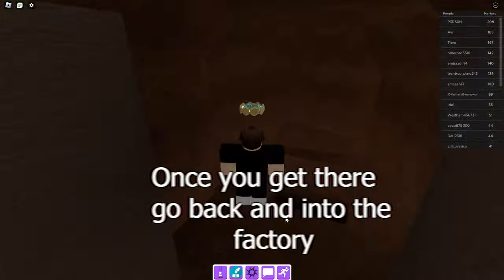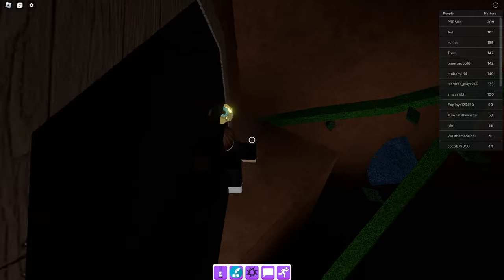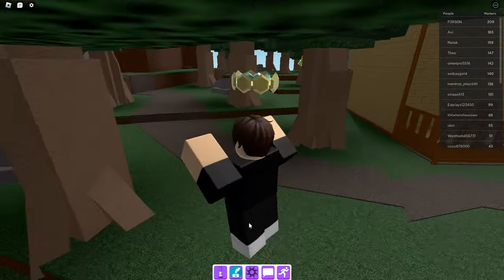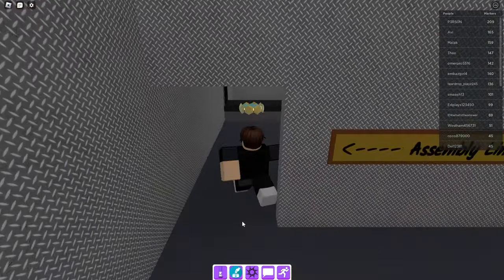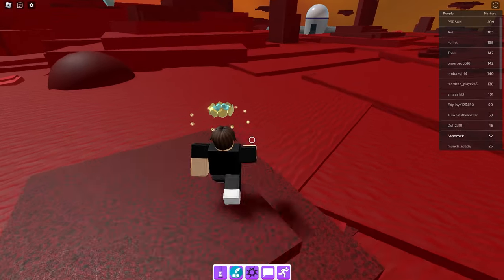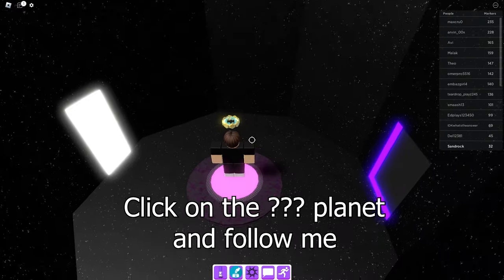Once you get there, go back and into the factory. Here you should type the code 380. Now touch the rocket and you will get teleported. Now follow me. Click on the question marks planet and follow me.